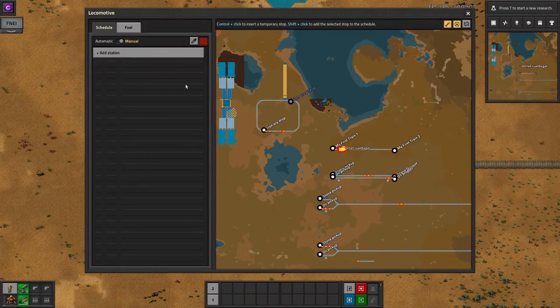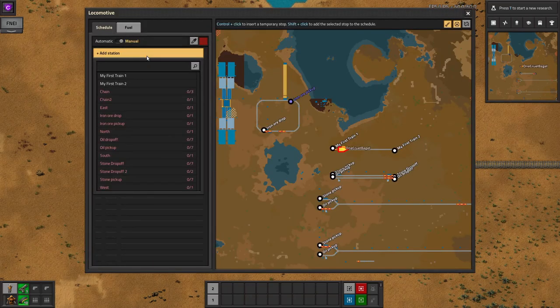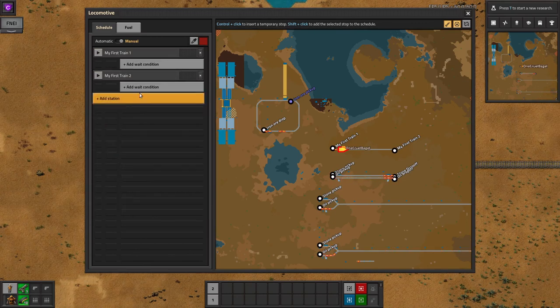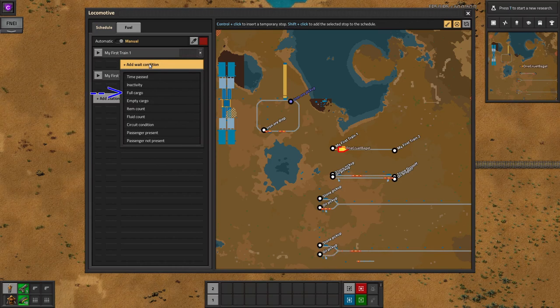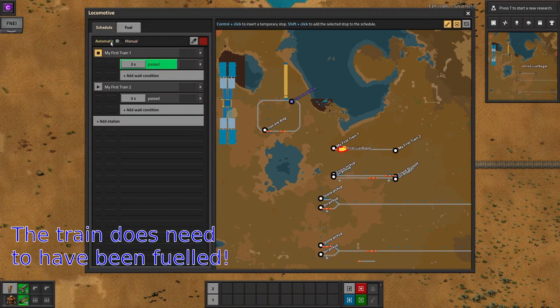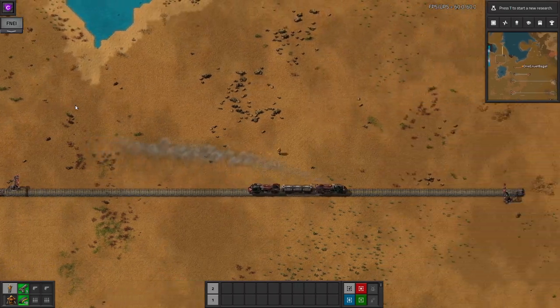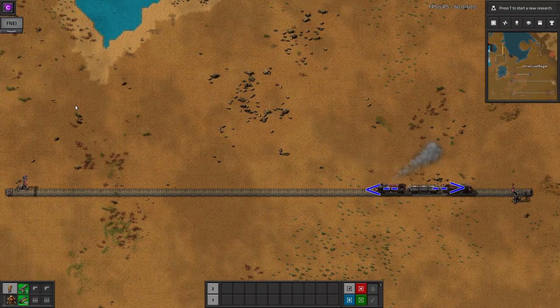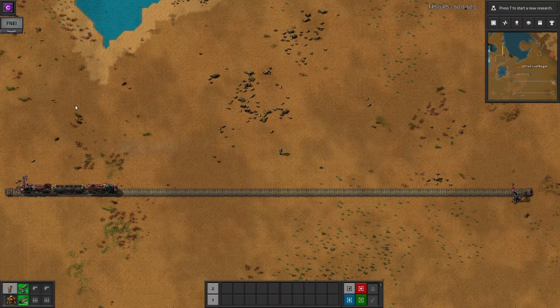To automate, click on a locomotive then click add station. The list will show any stations on your current rail network in white and any on a different network in red. Choose where you want the train to go, then repeat to add the second station. Next, add wait conditions — typically you'll tell a train to wait at a pickup station until it's full and at a drop-off station until it's empty, but more complex conditions are available, such as setting how long the train should wait. Once programmed, flick the switch to automatic and it will start running. Note that automated locomotives can't drive backwards, so if you want a train to travel back and forth along a single rail, you will need one pointing in each direction. These don't actually have to be at the ends of the train, but it feels logical to place them like this.